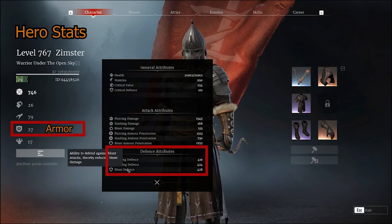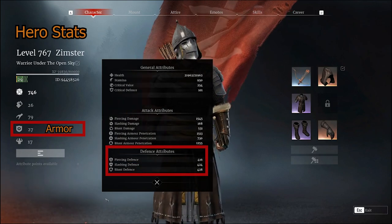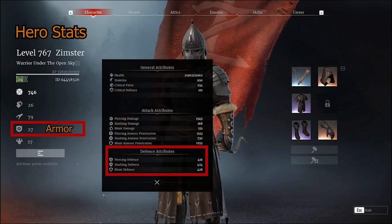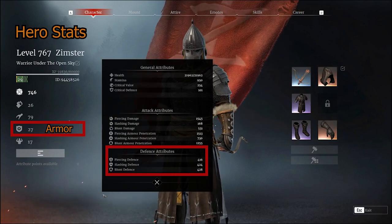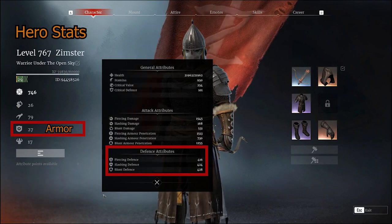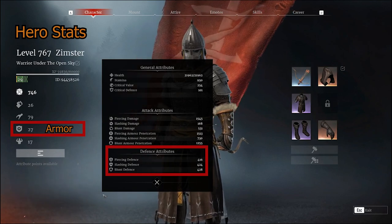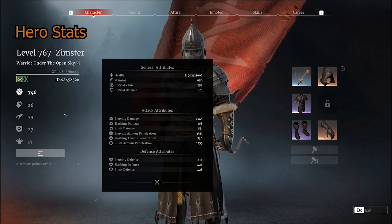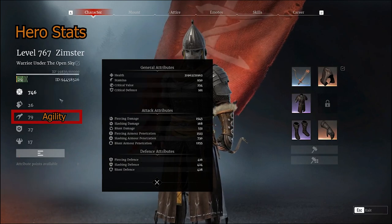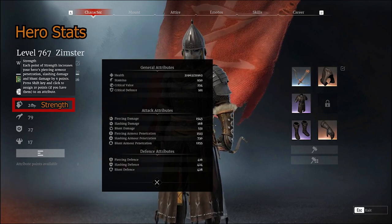For defense, I put some attributes into armor because I want my defense to be above 400. If you have really low defense, adding a little armor to get over that 400 mark prevents dual blades from ulting and nearly killing you, and stops pull axes from doing the same. Most of your attributes should be going into agility — that's by far the most important attribute on shortbow. Also consider putting some into strength if you don't have a lot of piercing armor penetration.